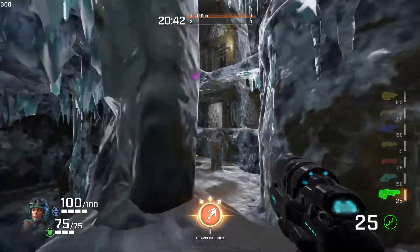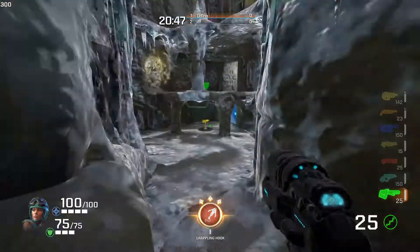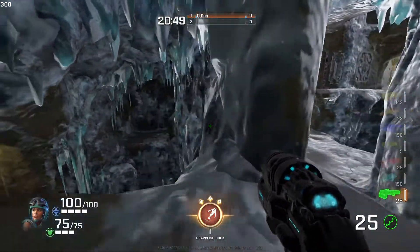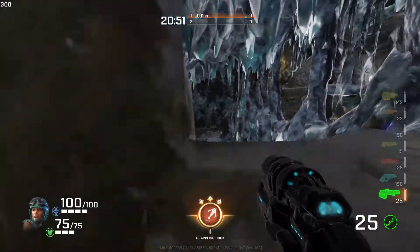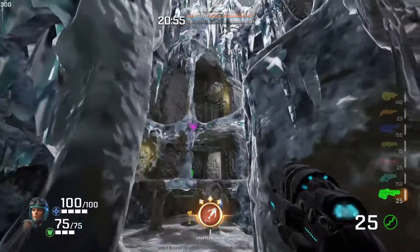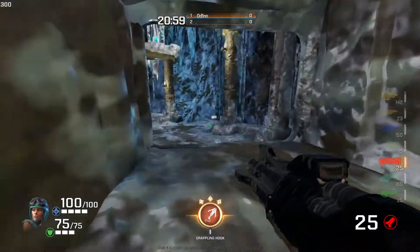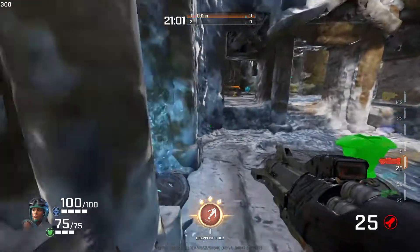If you go out too much you actually expose yourself significantly, so it's not recommended to just sit there. You can come up, sneak a quick shot, have a look to see what's going on, and then exit. Another line of sight is up here — very popular for shooting down into the shotgun area.